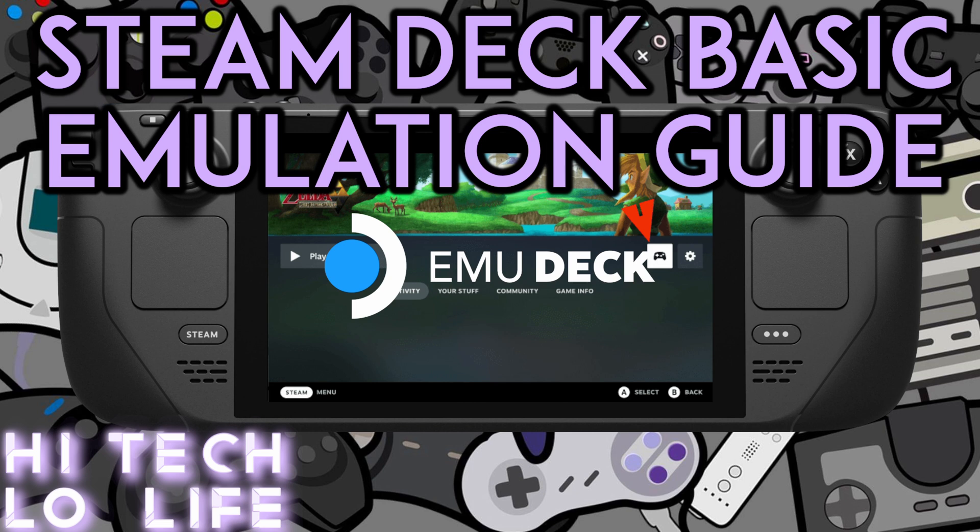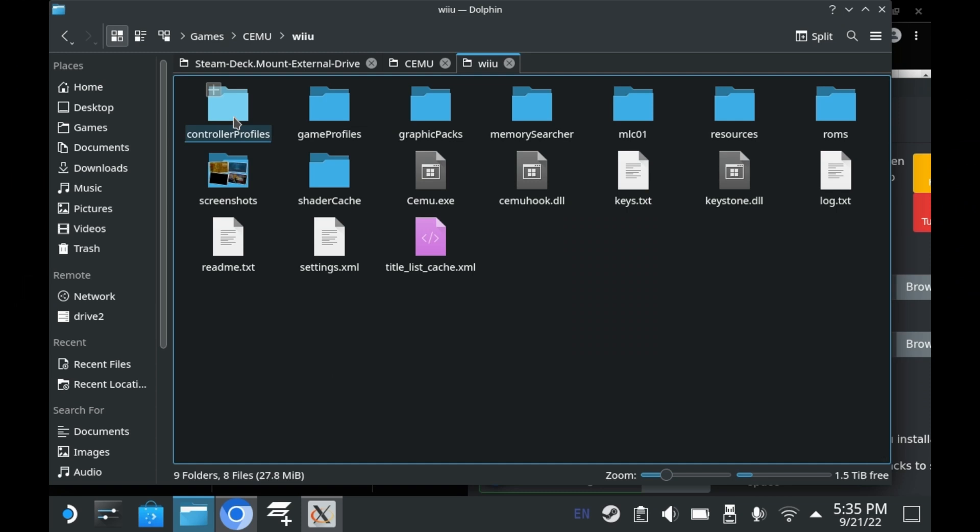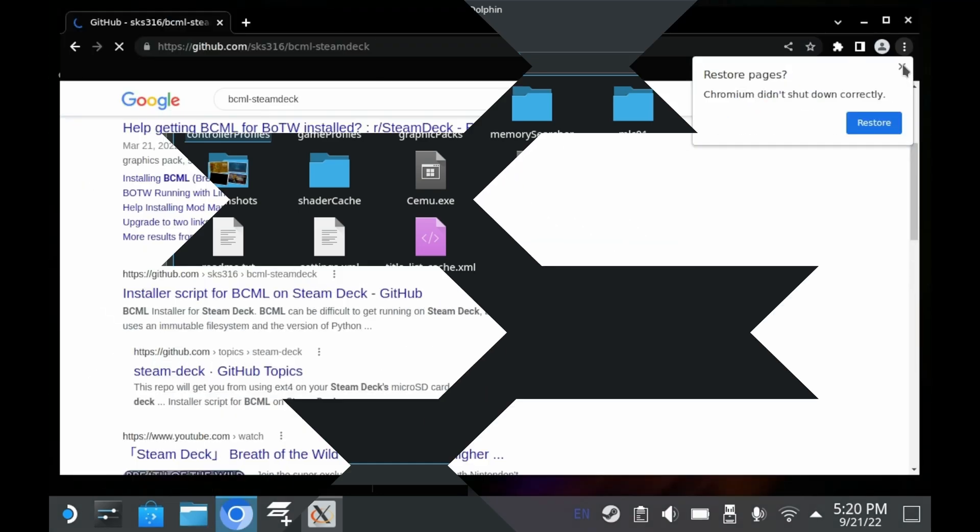For setting Cemu up, I recommend using Emudeck. Emudeck will not only set Cemu up for you, but it'll also set up other emulators as well. There's a link to the video in the description down below. Emudeck, however, does not install Cemu Hook for you. You need to do that yourself. It's as easy as it is on Windows — all you have to do is download the Cemu Hook files and then extract them into the Cemu folder. So, without further ado, let's begin then, shall we?